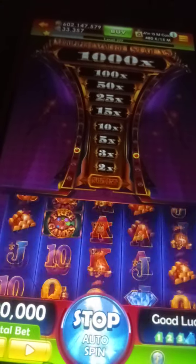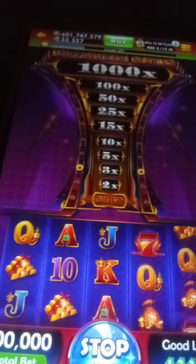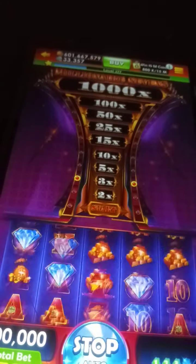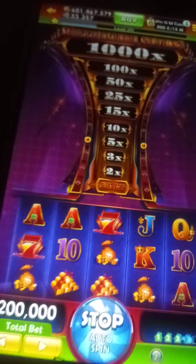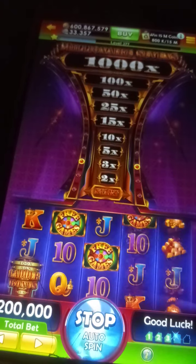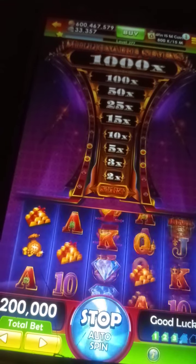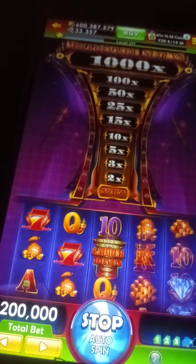The circles are free spins. Free spins are positions 2, 3, and 4. The Tower feature is positions 1, 3, and 5.